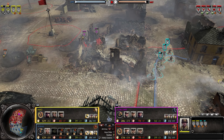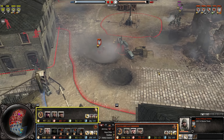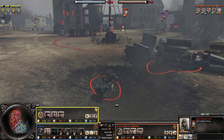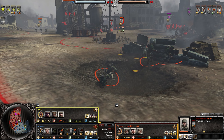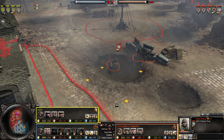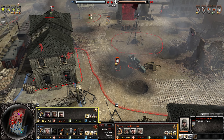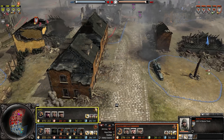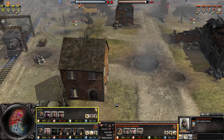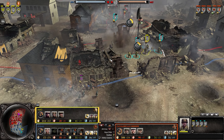A Volksgrenadier squad is coming in trying to take mid. The mortar looks like it's flipped the wrong way — you can see the men are actually off their center balance. They kind of reoriented themselves and it looks like they're firing straight up, but no, it fired at an angle. In any case, a lot of allied forces over here are trying to take the star point.